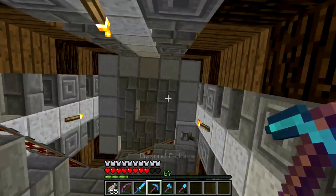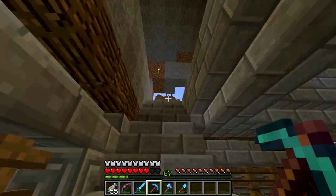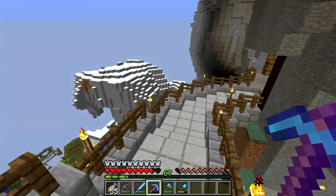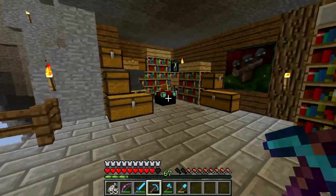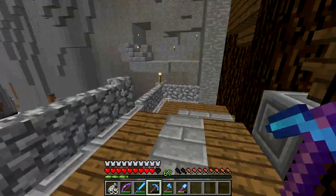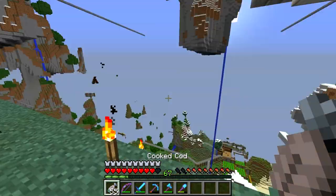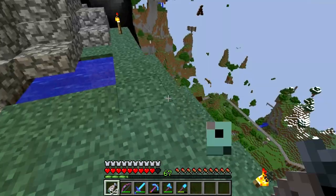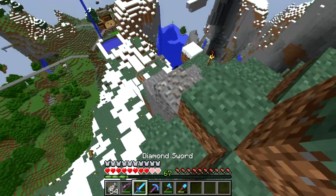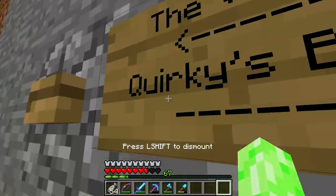Going back up — we are back up the top now, and up here is what I wanted to check out because he's got a lovely walkway thing going out and around to an enchanting area. Oh this is nice — I like that because it's not just your bog standard enchanting setup. This is very good, Quirky. You've done a very very good job here. I guess there's no better way to get down than falling down again — very deliberate.